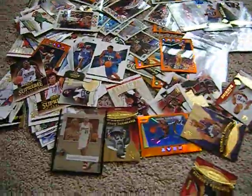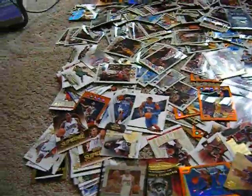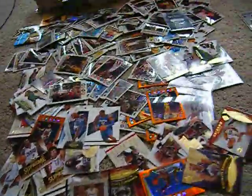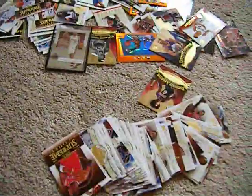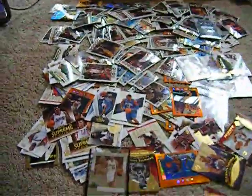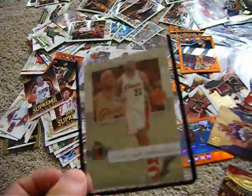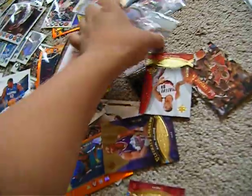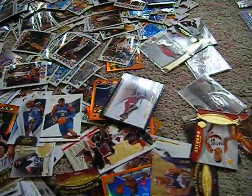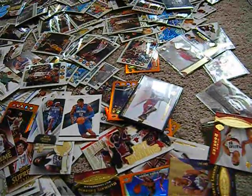So here's how it's going to be: you're going to be guaranteed one auto or game use per pack. Along with that, there will also be one insert or base card. I have a bunch of inserts. I have opened tons of boxes in recent years. So there'll be one insert, or it could be like a LeBron James base. These are all numbered. We got a bunch of Jordan inserts, Jordan base. And then you will be guaranteed a rookie — the rookies will all be from 2007, 2008, and 2009.